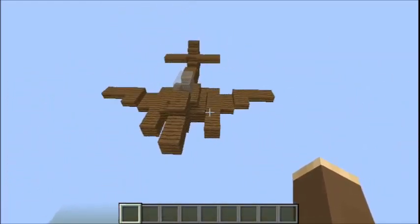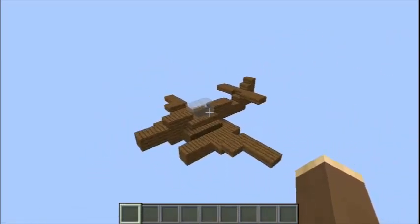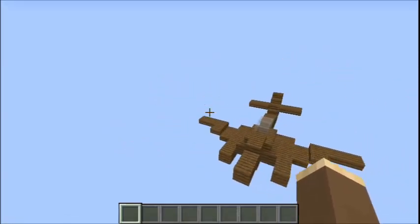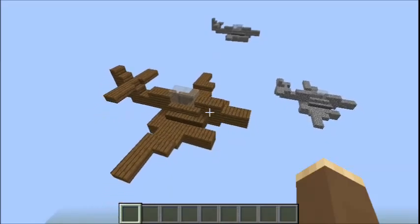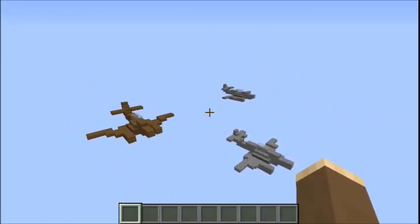And then we've got this — there's no better word for it really — this turd camouflage ME-262. Yep, we've got a flying turd. But nonetheless, this is a historical camouflage. So, that's the ME-262, let's build.